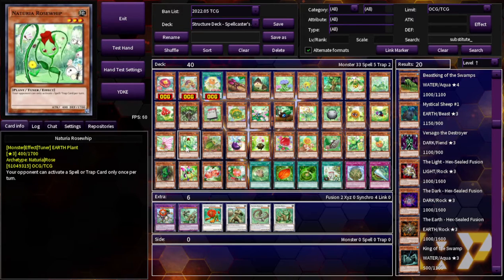This is Naturia Rose Whip — this is a card that's been around for a couple of weeks now in those seed decks, Sun Avalon or something like that. You bring this out or search it during your turn because your opponent can only activate a spell or trap card once, which is pretty good. A lot of these Naturias have uniquely good floodgate effects, and this is definitely one of them. A good card.